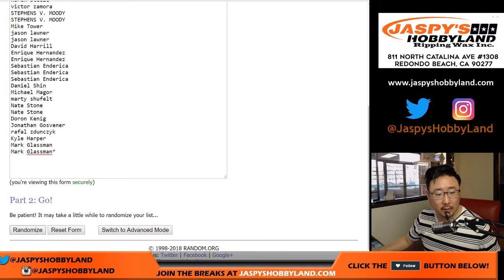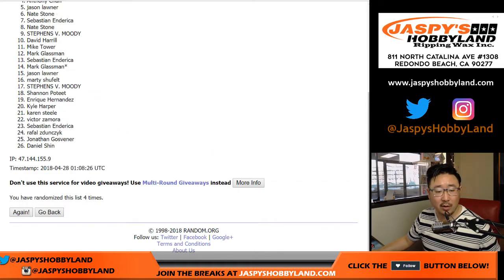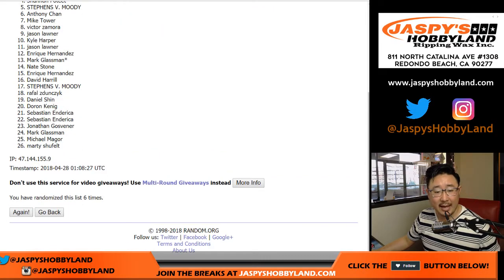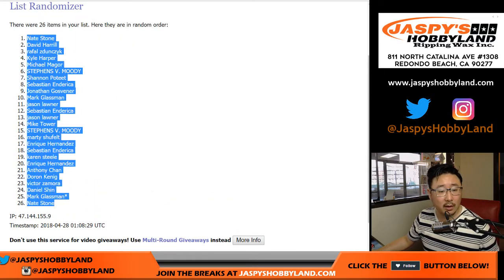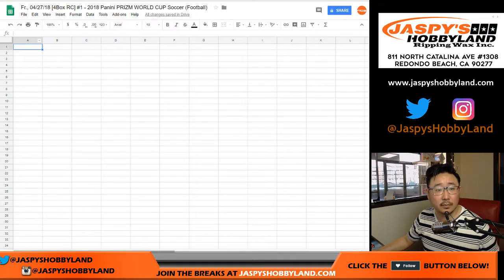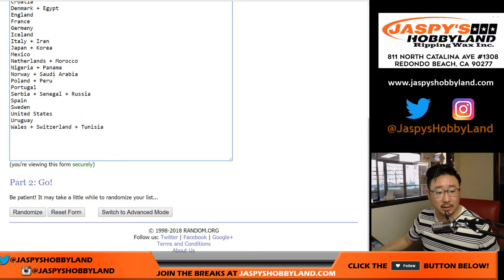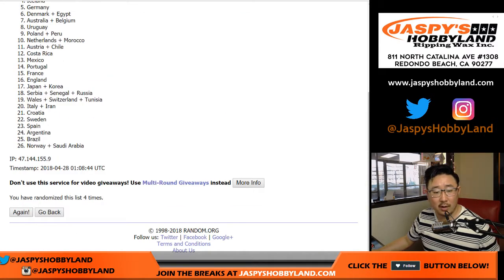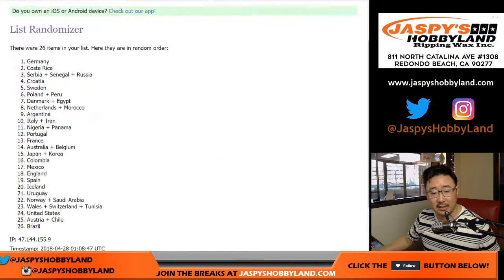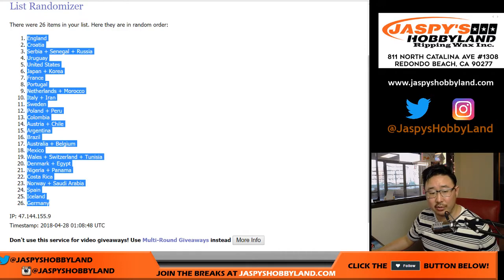Randomizing one, two, three, four, five, six, and the seventh and final time. We've got Nate on the pole and in the 26th spot as well. Four and a three, seven times for the countries. One, two, three, four, five, six, and seven. Four and a three. England, down to Germany.